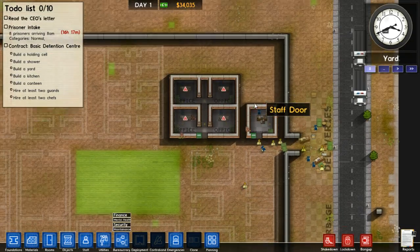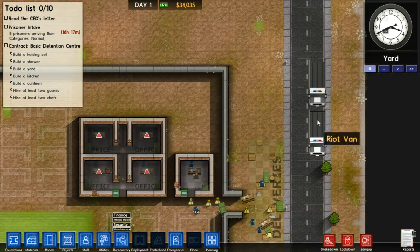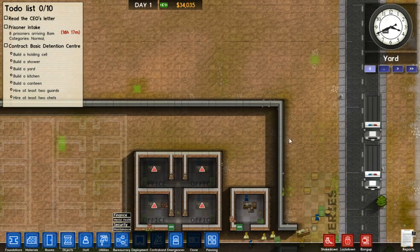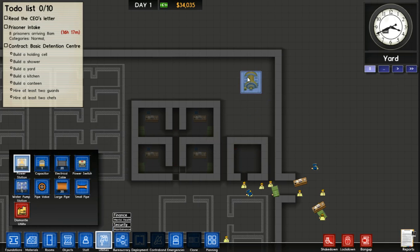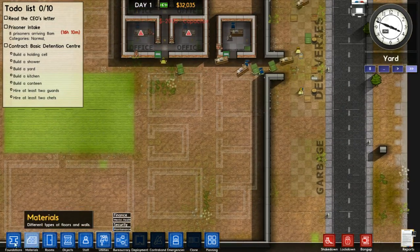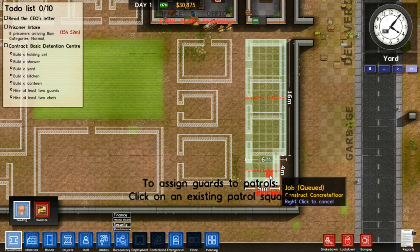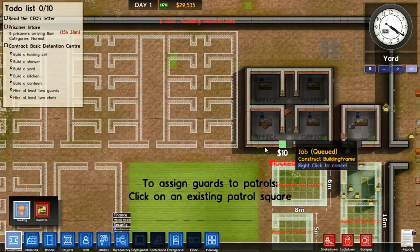We are also going to need to install utilities. Power is easy enough - you just place some cables near where the buildings are and they will automatically be connected to the lights. You automatically get one free power station, a water pump station, and a capacitor when you first start out. So once the workers get those installed, I might as well lay down the rest of the foundations. I want to get these buildings done as quickly as we can.